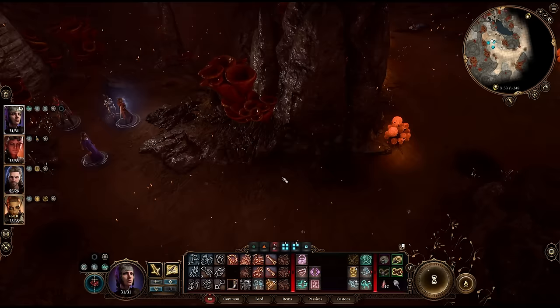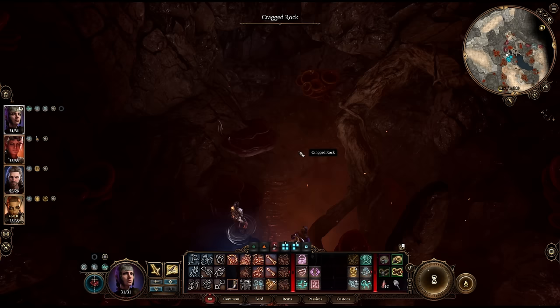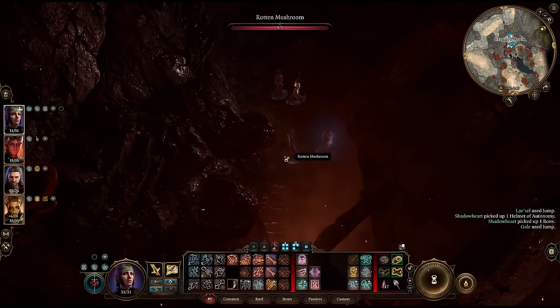Near the dead drow next to the entrance to the Arcane Tower area, there's a hidden ledge you can jump down to. Watch out for the torchstalk, and don't miss this tasty helmet before you climb down into the cove.